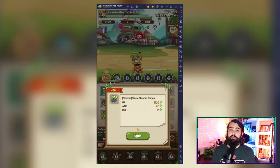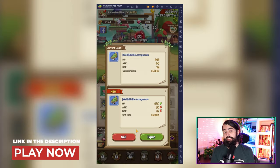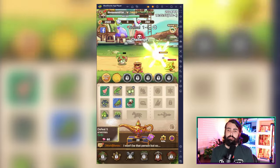Rubbing the genie lamp summons different gear sets for your mushroom, each offering unique stats and passive effects. Don't forget to sell off old gear for gold and inventory space management.